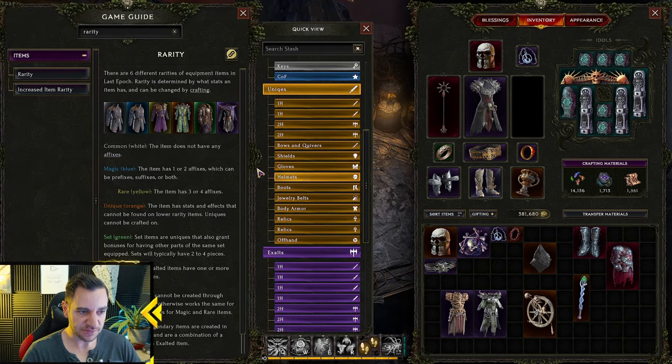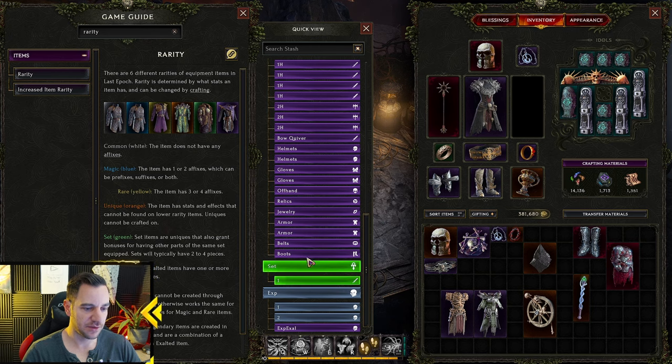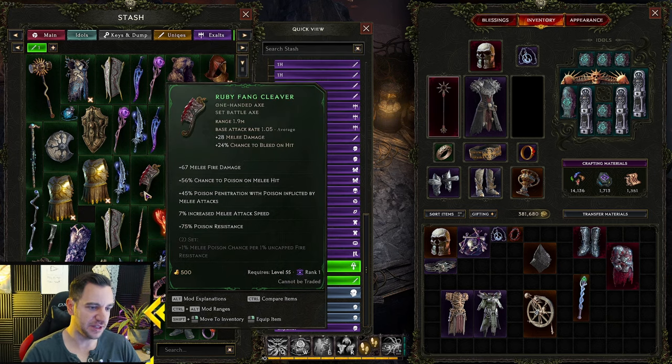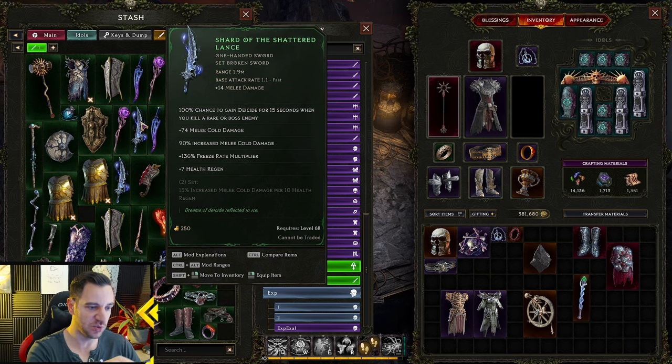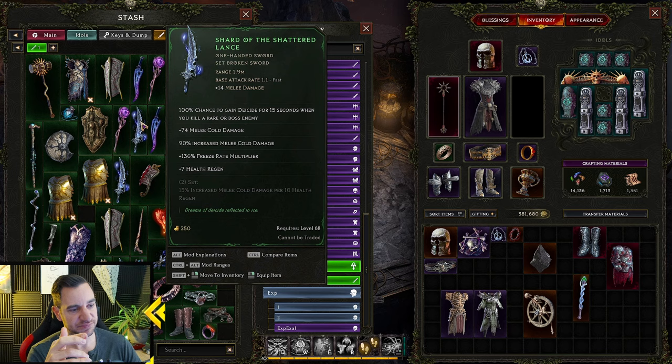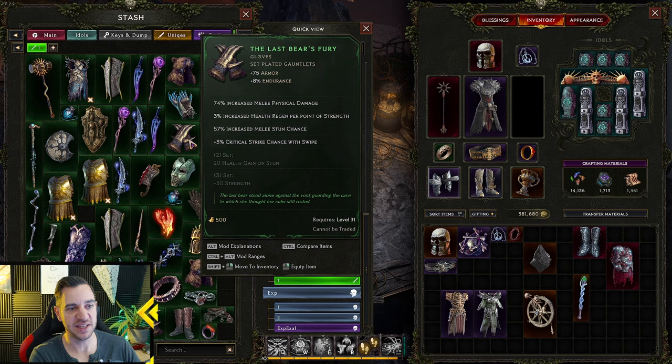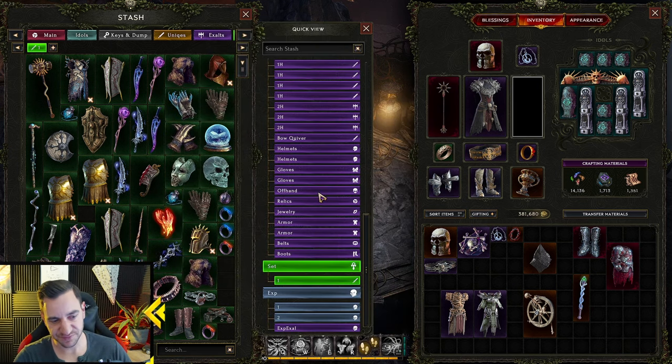Next up is set items — these are green. They are a little bit like uniques in that they can have unlimited affixes, but if you have multiple items from the same set, you get an extra bonus. For example, at two set pieces you get 15% increased melee cold damage per 10 health regen. Some sets require three items for their bonus. Right now most set items are pretty bad, but they said they will rework them, so you should collect them going forward.